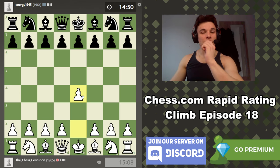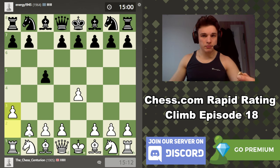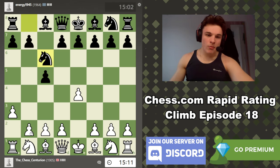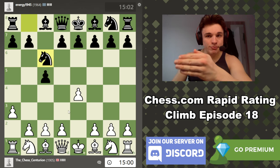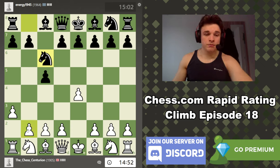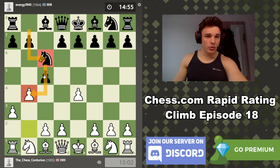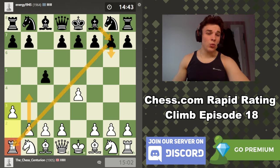I have my bowl of almond nuts — man I eat so many almonds, pistachios, peanuts. Anyway, we get an A3 Sicilian and the A3 Sicilian is great because our opponent goes into the main line. I don't think in this rating climb so far I've had a main line of the A3 Sicilian, and he's a high rated player.